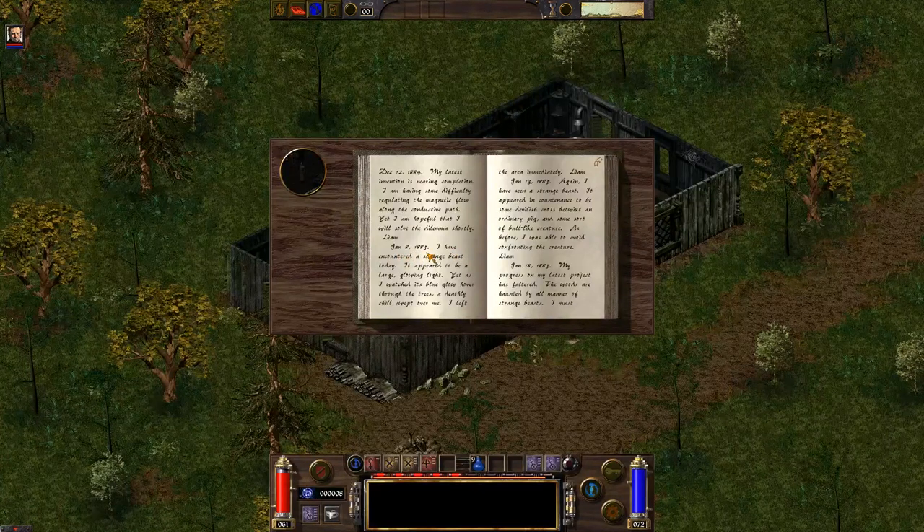'January 8th, 1885. I have encountered a strange beast today. It appeared to be a large, glowing light. Yet as I watched its blue glow hover through the trees, a deathly chill swept over me. I left the area immediately. Liam. January 13th, 1885. Again I have seen a strange beast — it appeared to be some devilish cross between an ordinary pig and some sort of bull-like creature. As before, I was able to avoid confronting the creature. Liam.'